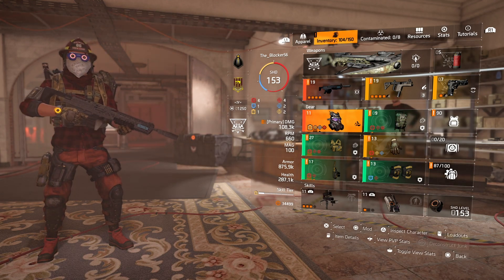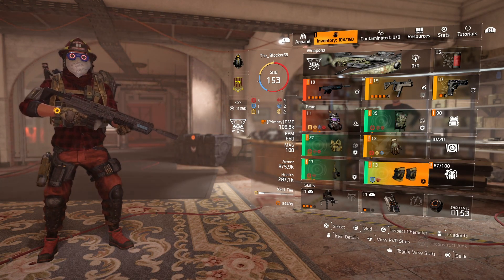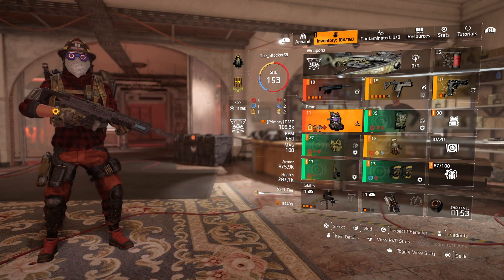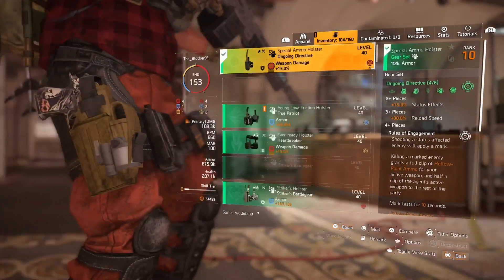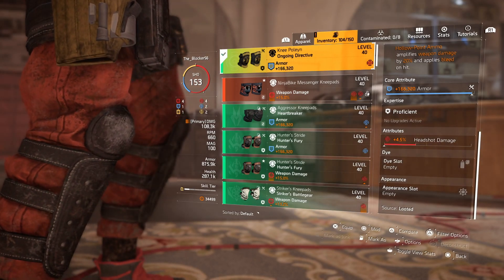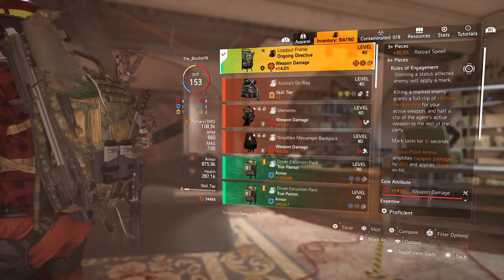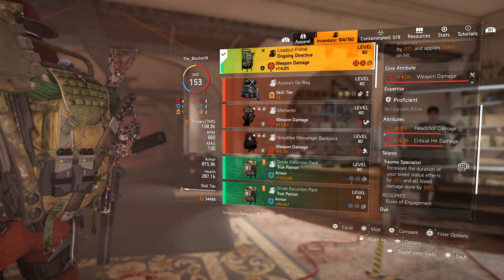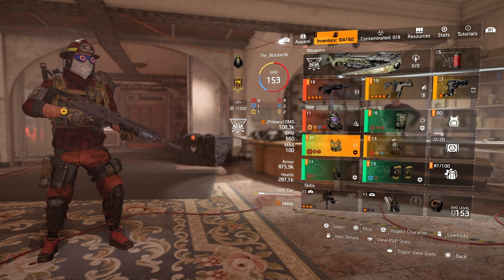The one way I need to optimize this build is to get a little bit more defense. Survivability isn't that great — I was actually downed a few times during that playthrough of Roosevelt Island. If I go through and look at all this stuff, like critical hit damage, which is fine, I have headshot damage which really doesn't do anything for me for this build. To optimize this, it would be nice to have some more status effect on it. Once you build that status effect up, you can maybe even get more damage with this build.